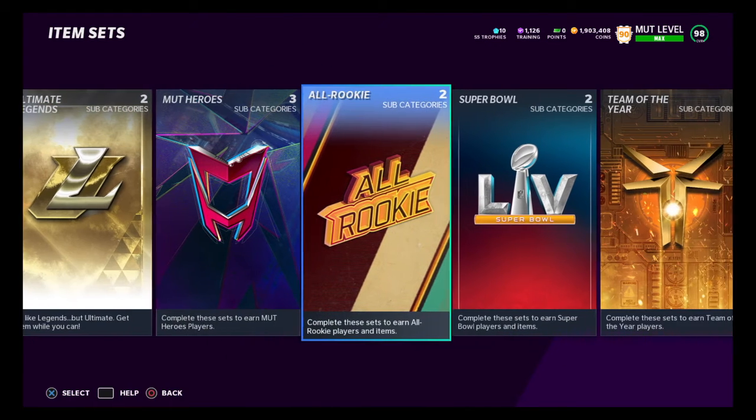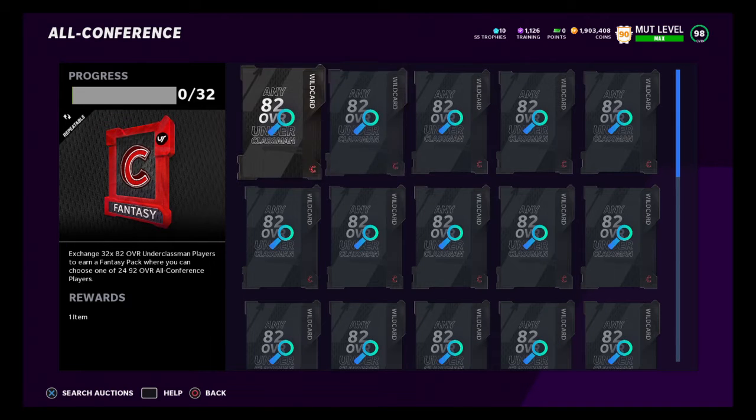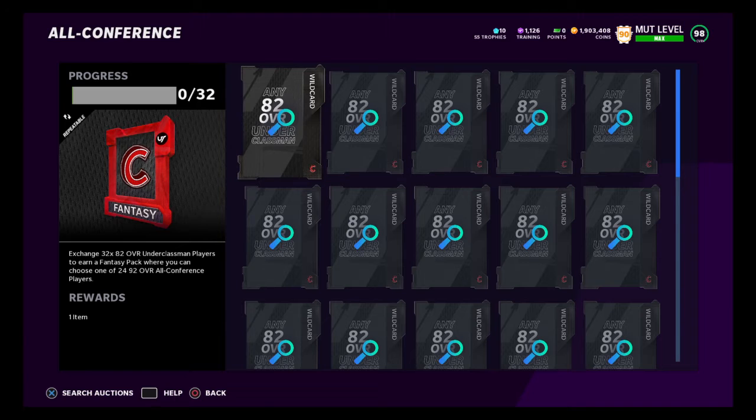The coin method involves going into our sets. You do want to try and snipe these in the auction house. We're going to be going to All Conference — you need 32 of these 82 overall players to create a 92 overall All Conference player. If you snipe these 82s for around 4,000 coins each, that's about 120,000 to 130,000 coins total.